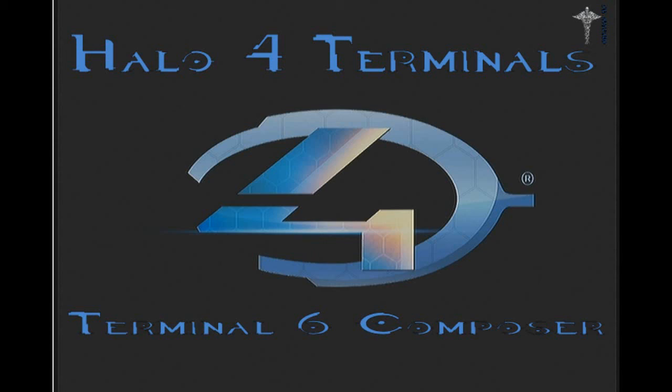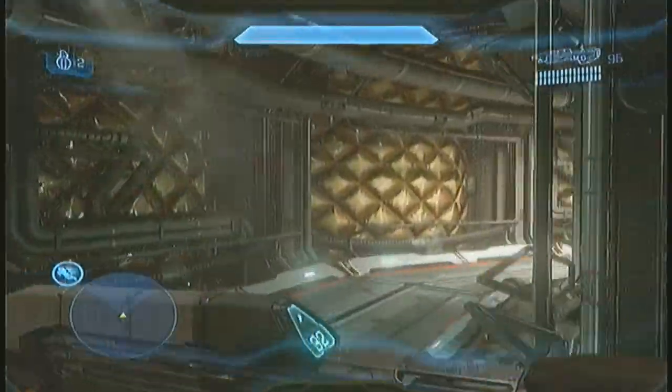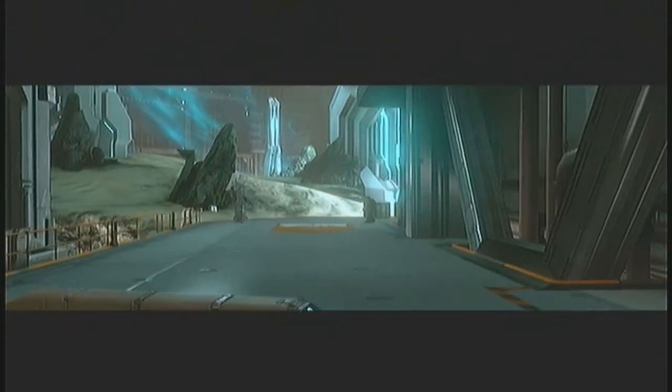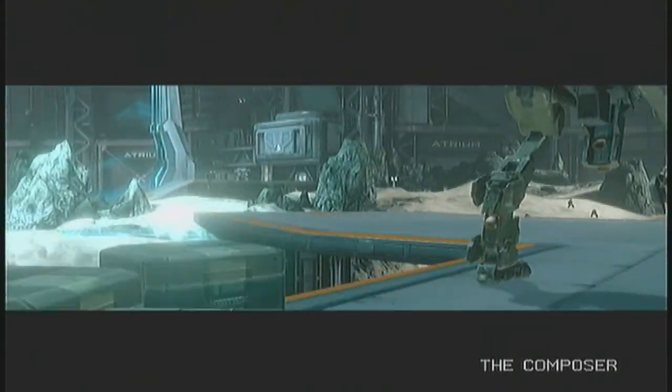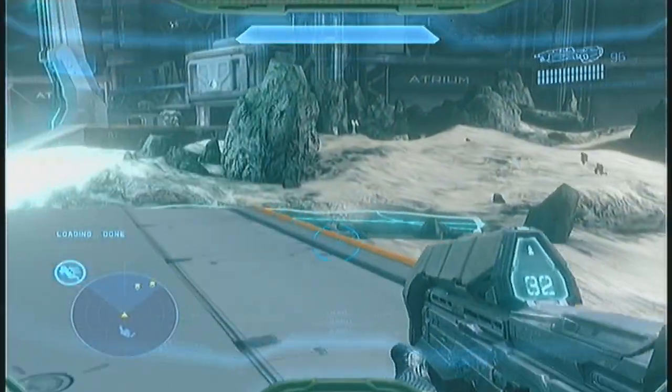Hey everybody, it's Dr. J here and I'm bringing you the 6th terminal in Halo 4. Now what you want to do is on the 7th mission, Composer, you enter at the Rally Point Bravo and make sure if you guys want to you can set the difficulty to easy, that way you can run past the enemies.